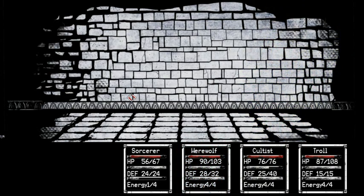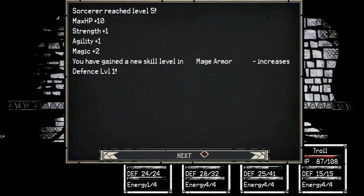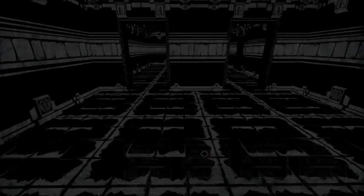There we go. What do we get? Basic sword arm. Basic immune body. What are those? I don't know what those are. Experience. Level five. And some strike.